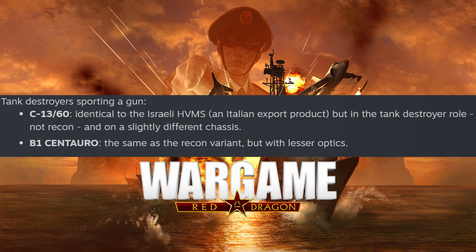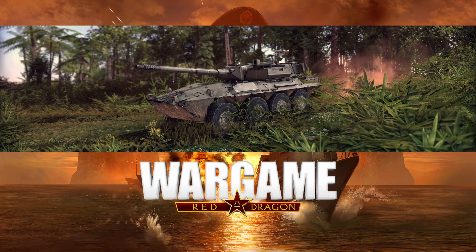There will also be some gun tank destroyers. The C-13-60, identical to the Israeli HVMS — an Italian export product — but in a tank destroyer role on a slightly different chassis. And then the B1 Centauro, same as the recon variant but with lesser optics.